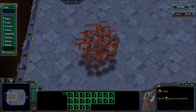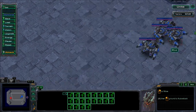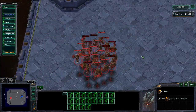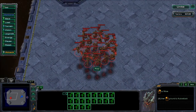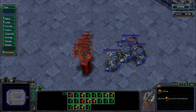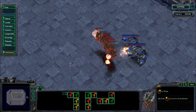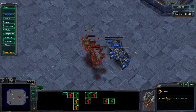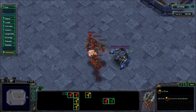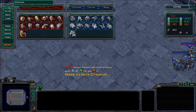Hey guys, it's SavvyZ here with a little tutorial on how to magic box. Magic boxing is basically about Thors having splash damage which destroys Mutalisks. If you micro correctly — and it's not even that hard — you'll lose a lot less Mutalisks. I have 20 Mutalisks and 4 Thors here. If we just attack straight in, the Mutalisks get destroyed and they're dying very rapidly. This is not a good trade-off at all — we're left with only 7 Mutalisks, meaning we lost 13.